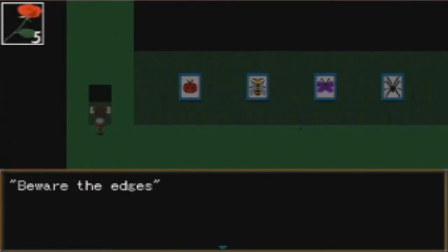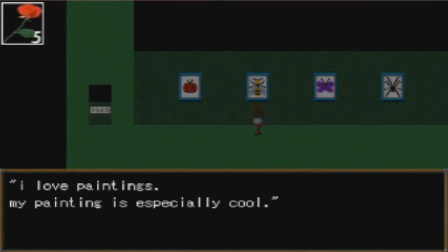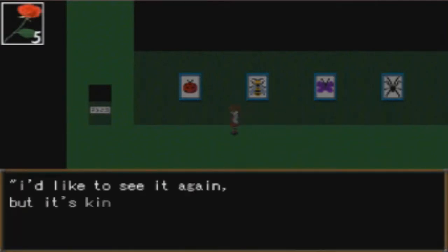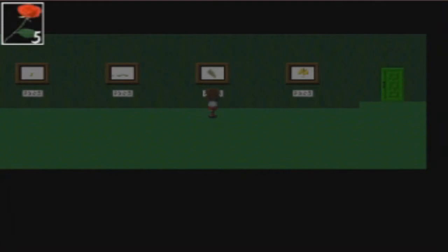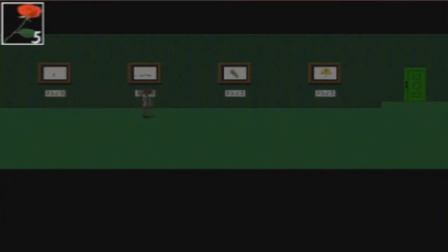All right, beware the edges. Let's look at these paintings. There's a painting of a ladybug. There's an ant — this isn't the painting, this was that little dot that was running around. The ant says: 'I love paintings, my painting is especially cool. I'd like to see it again but it's kind of far away.' There's also a painting of a bee, a painting of a butterfly, and a painting of a spider. It says prologue, chapter one, chapter two, last chapter — so it's like a butterfly lifecycle.